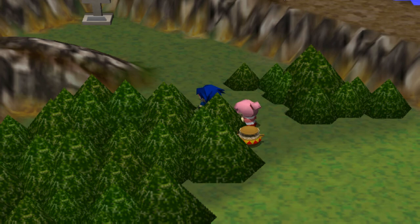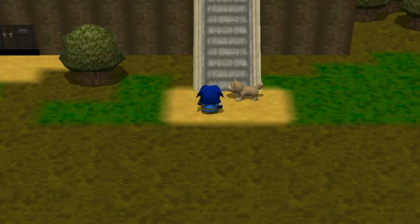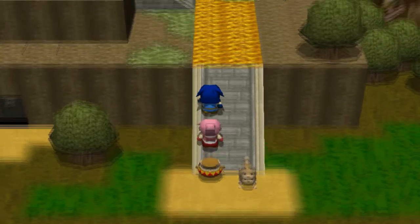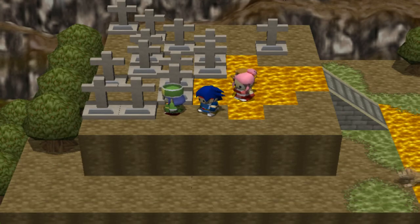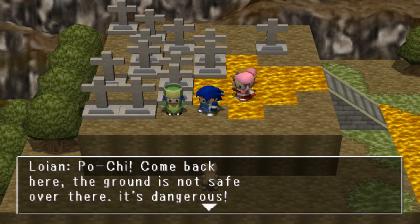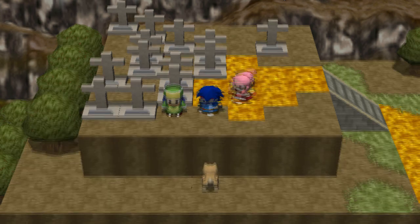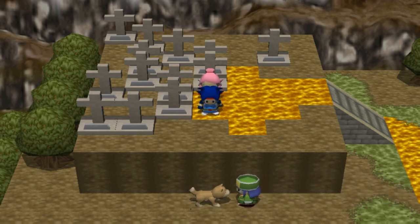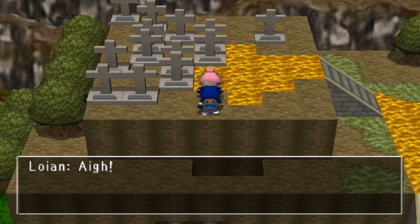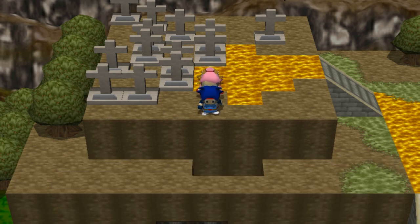So you go through these trees, and there's the cemetery. I'm not sure what he's doing at the cemetery, but there's a dog here. Woof woof! There's Loian. 'Bow wow wow. Pochi! Come back here — the ground is not safe over there, it's dangerous. Pochi, it's just dangerous out here. Let's go over there.' Oh no! He fell into a hole! We'll be on you soon!